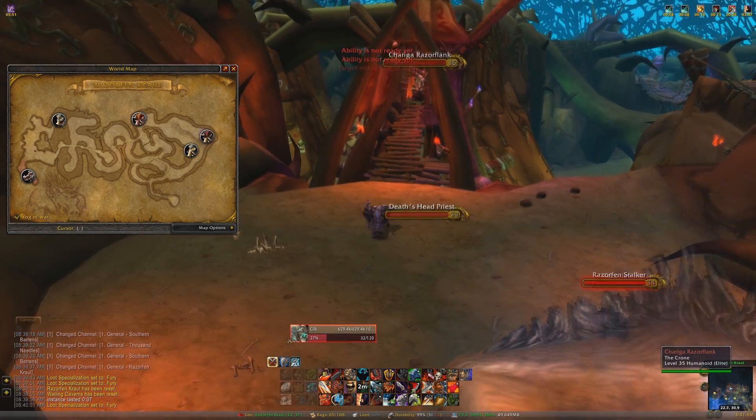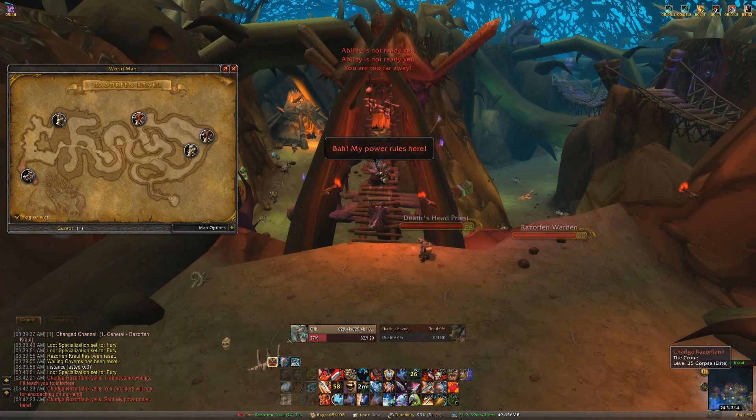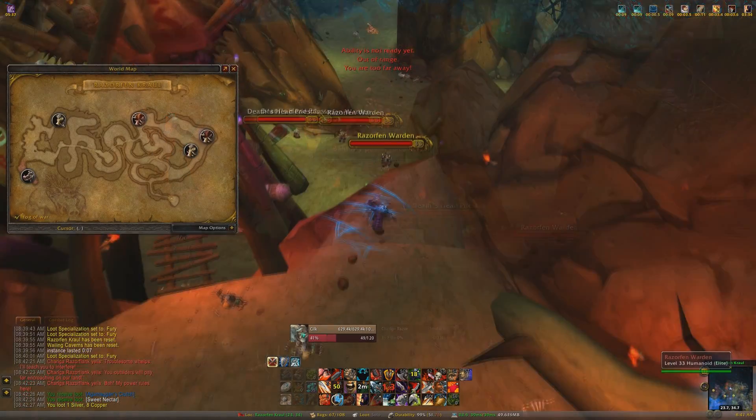This is the last boss right here, Chargla, or whatever her name is. So you kill that boss, go ahead and loot her — so now you know who the last boss is. And this is how you get out.